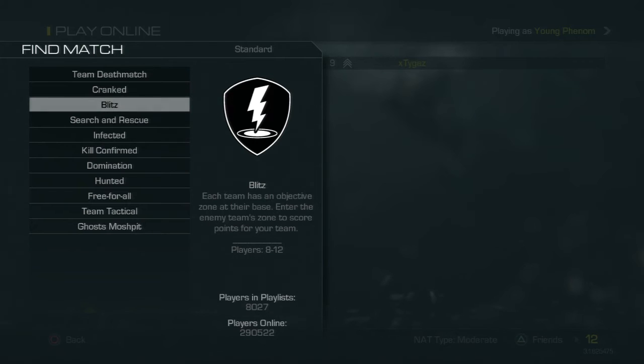Blitz is kind of like Capture the Flag, but instead of running the flag back to your base, all you got to do is jump into the portal or the zone where the flag is on the enemy side and you get transported back, earning a point every time you do that. It's about ten times easier than Capture the Flag, so that's a game type to look into.